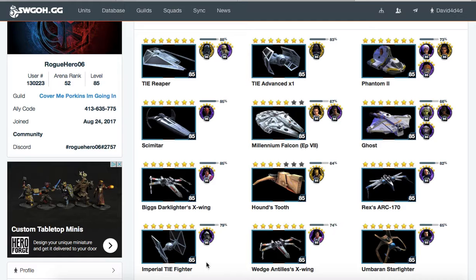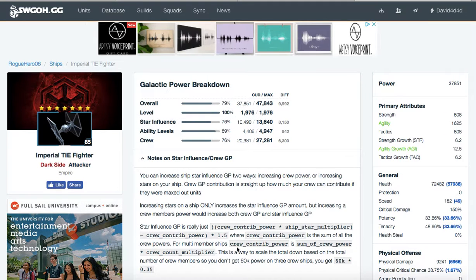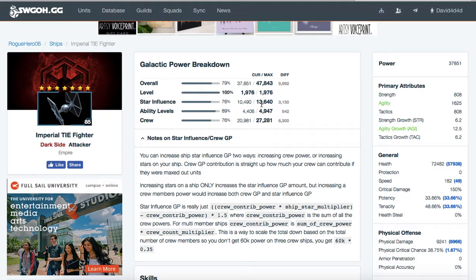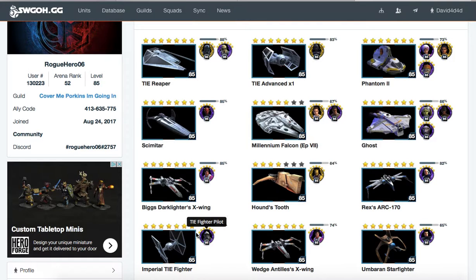The importance of gear with these characters is that crew members make up about 60% of the ship. If you look at the breakdown here, increasing stars on a ship only increases the star influence GP a bit. But increasing crew member power will increase both crew GP and star influence GP. So you're influencing the star influence more — you're missing out on 3,150 by not gearing him. This character is also going to be good in other areas of the game like Territory Battles.